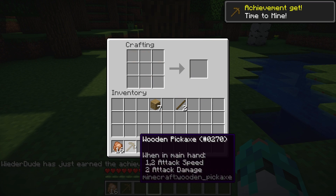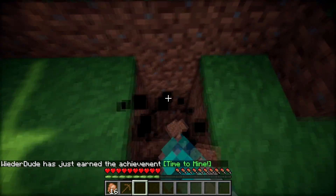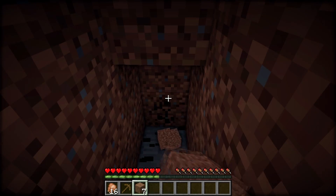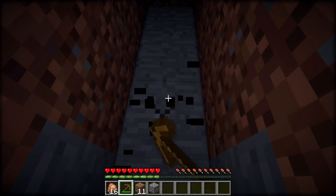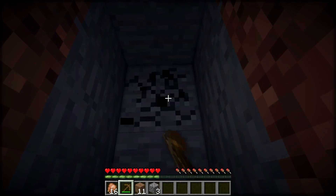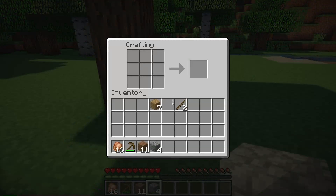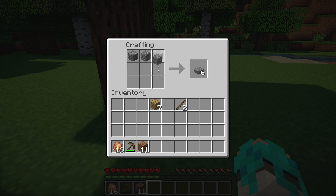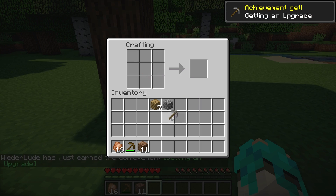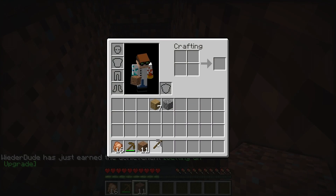Now let's go and collect some cobblestones. I'm going to need 3 to create a stone pickaxe. Let's go for some more cobblestones so we can create a stone axe as well.